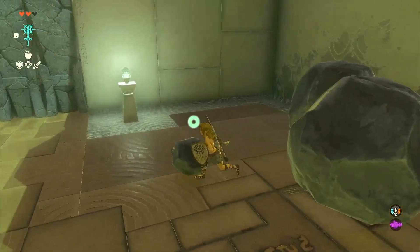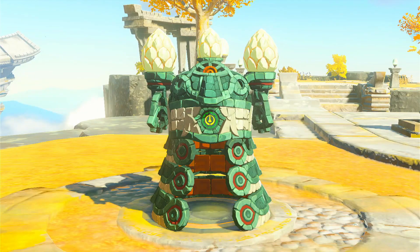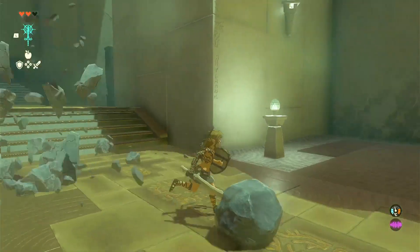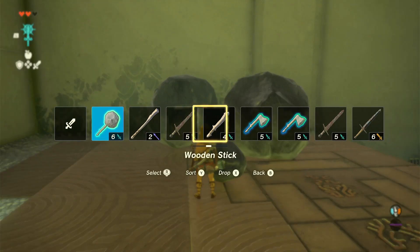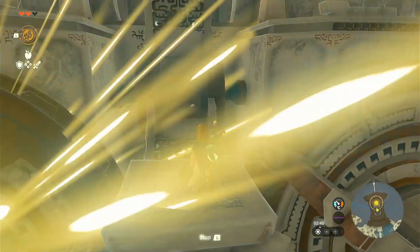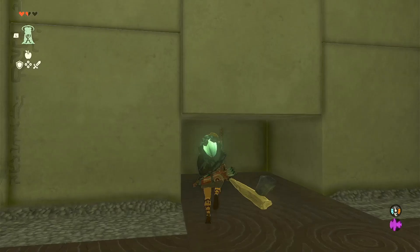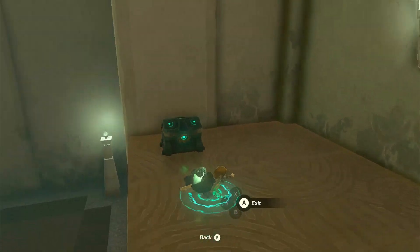The fun part is just making weird weapons with the new Zonai technology — that's the new tech rather than the ancient stuff from the previous game. Because you can keep fusing weapons onto your already garbage weapons, there's no real reason to fight enemies anymore, since they might drop a stick but you can just get one from a tree and combine it with a rock. You also have Rewind, which turns back time so you can send stuff back at enemies or turn gears in the opposite direction. It comes in handy during combat or if you drop something. The best power for traversing is the one where you can go through ceilings — it really speeds up getting out of a tunnel or cave.